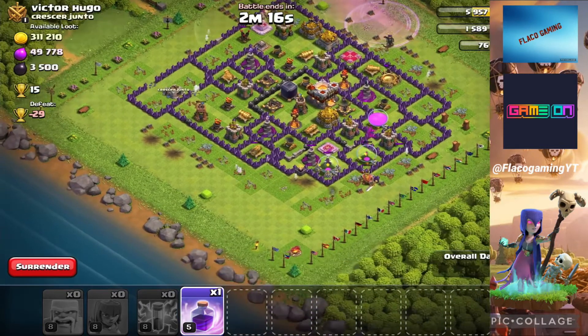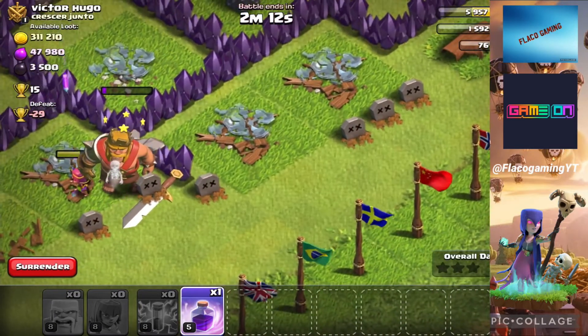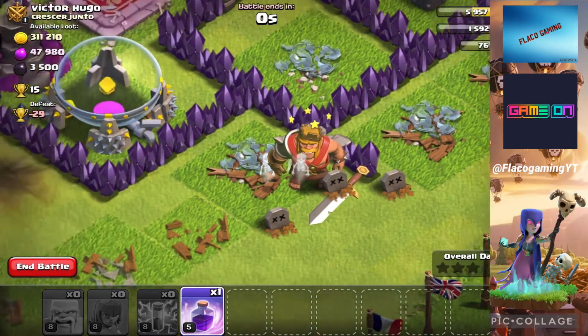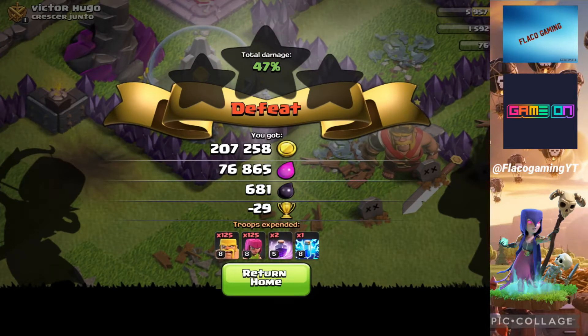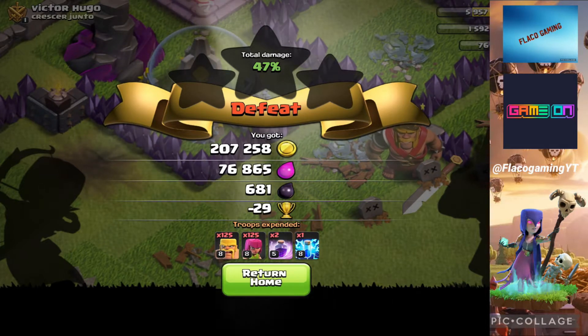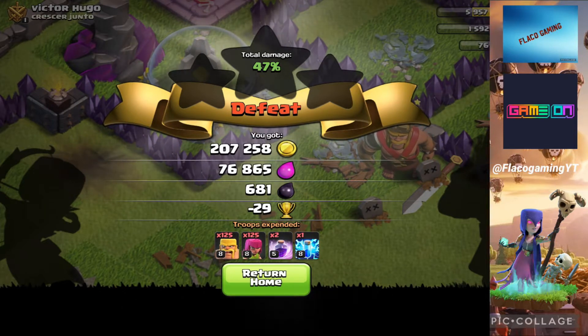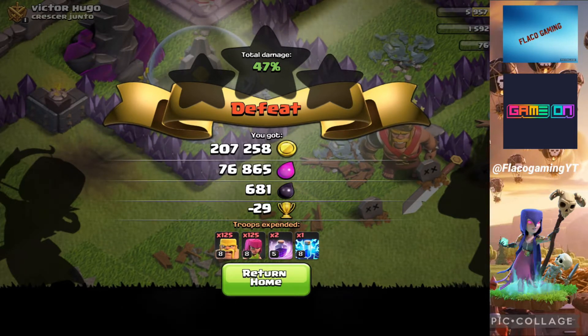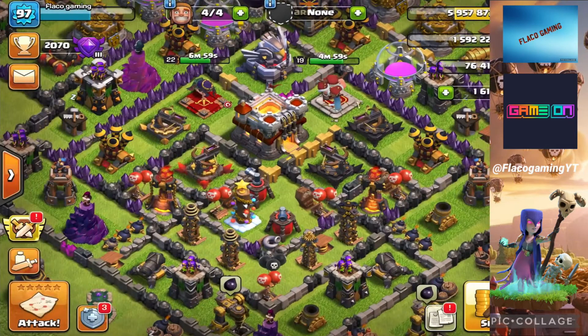Dropping a rage spell and lightning spells on the mortar, hopefully getting the gold. We do have plenty of gold to spend; we need some elixir. We got most of the elixir. I tried to drop a rage spell but wasn't able to. We lost the attack but got 207,000 gold and 76,000 elixir. We messed up attacking the top part — we should have spread out more archers toward the two gold storages.